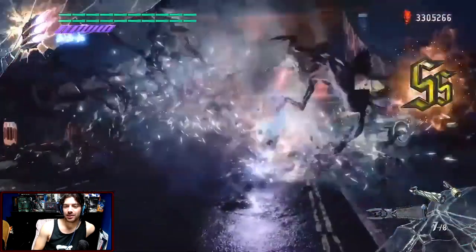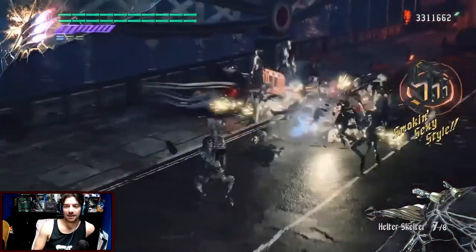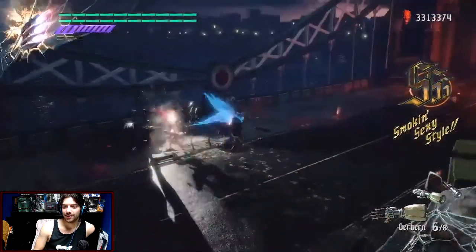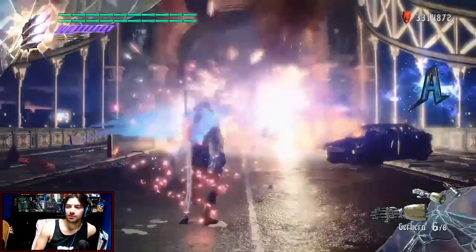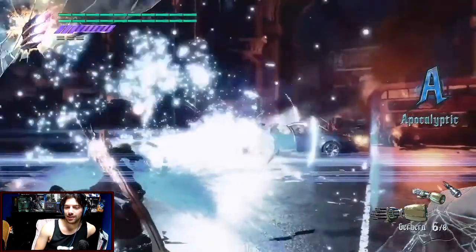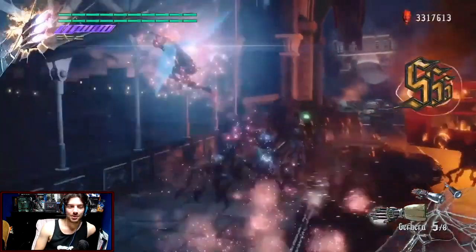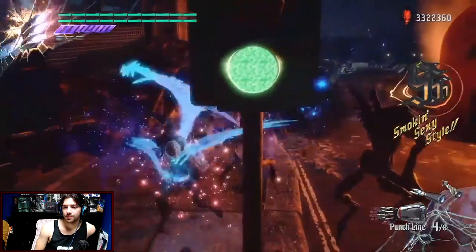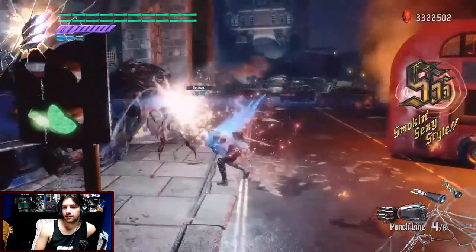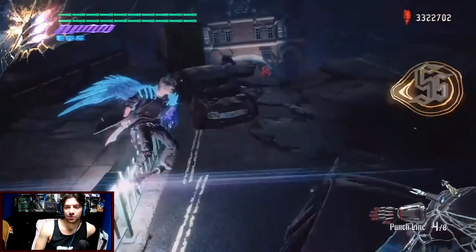I rarely play legendary dark knight mode in 4 Special Edition, and I really only did it as Virgil because Nero and Dante get so overwhelmed — at least for myself. If you want to play around with legendary dark knight mode, using a super character is the perfect difficulty level. If you want more difficulty, use a normal character. And if you want to make life really difficult, play with no power-ups.